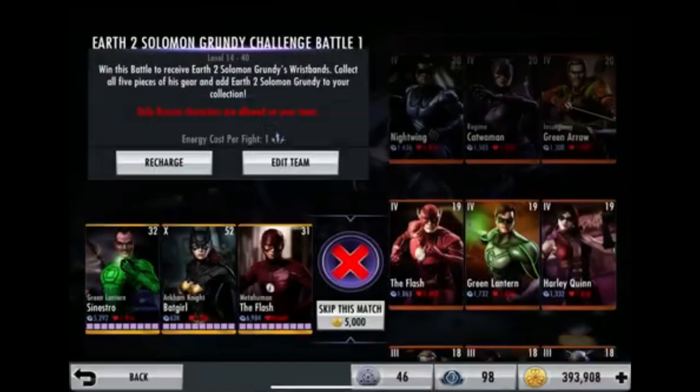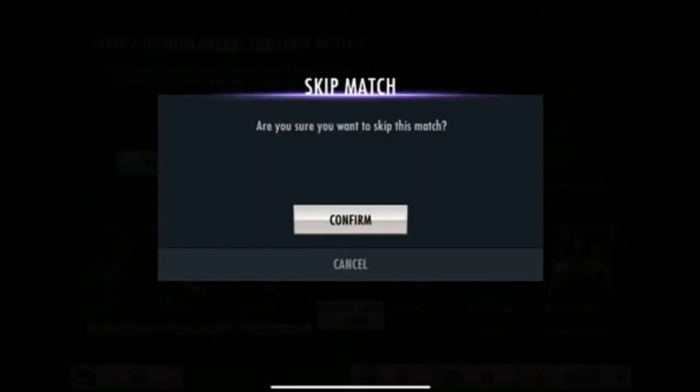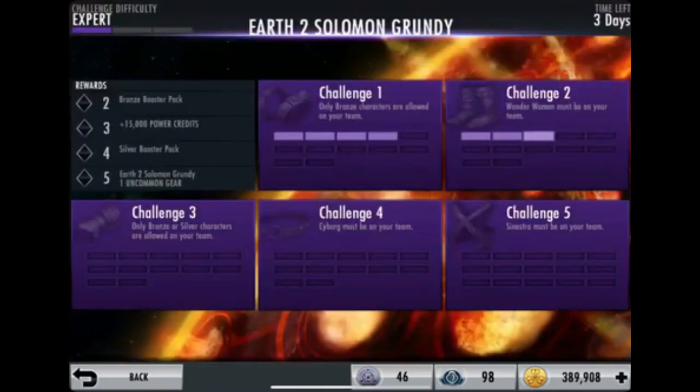With the bronze challenge character mode, you just do those battles and you're done. These two are always 1,000 each until you reach the fourth battle. By the fourth battle you've invested 8,000 dollars altogether. That's usually where I would stop, but I go even further.